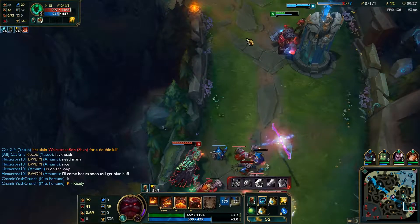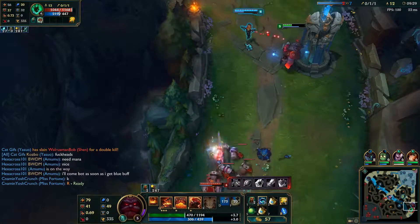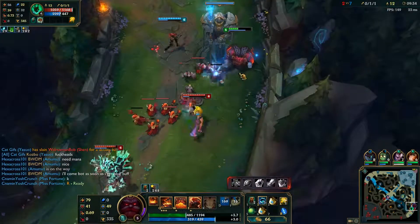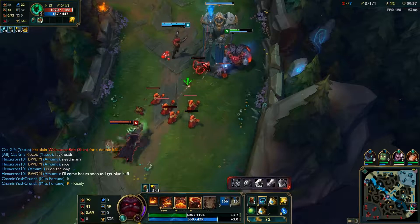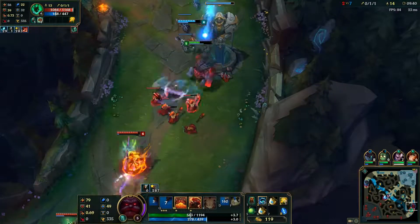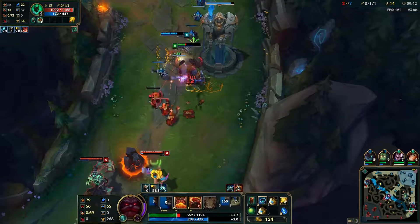His second passive is Master Craftsman. Everyone on Ornn's team can purchase special upgrades for specific items. Each upgrade increases the stats of the original item, and the variety helps for every laner. However, each team member can only have one upgraded item at a time, so choose carefully.